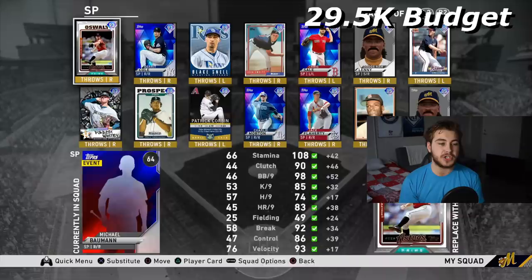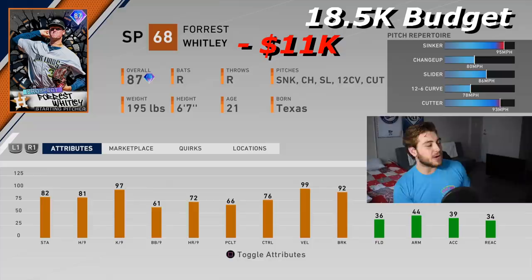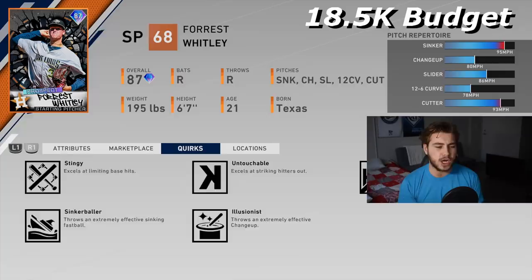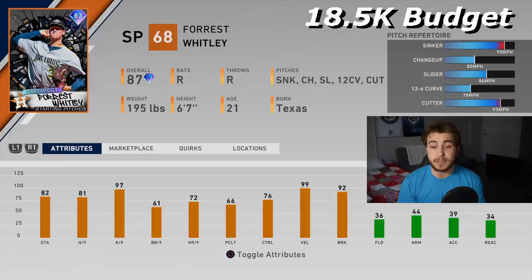Forrest Whitley is really good. Greg Maddux is 7,500 stubs, Forrest Whitley is only 11,000, and he is great. His pitches are literally the best you could possibly conjure up: a sinker, a 12-6, a slider, a changeup, and a cutter. His sinker — I don't believe he has the outlier quirk — but he's still going to throw it 95 to 96 mph. 97 K-per-nine. He is really good. I've tried hitting against him a couple times and he is really hard to get the first couple times you face him.